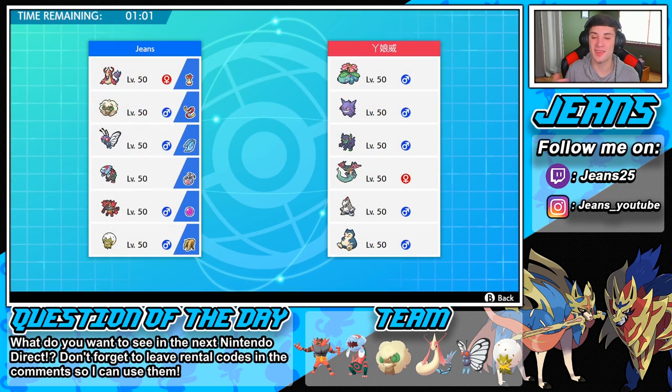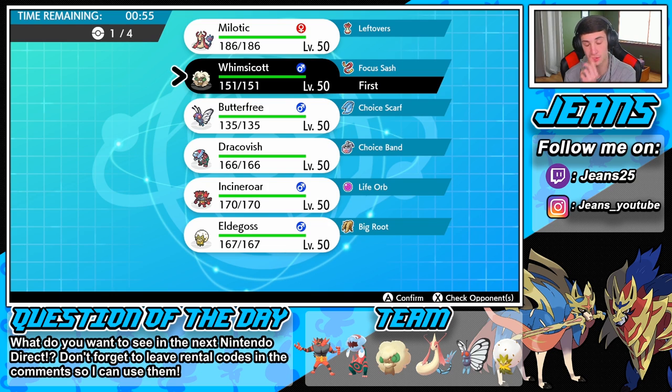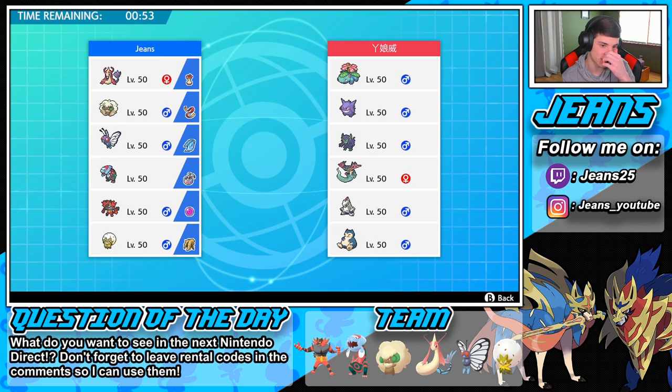Battle number two on its way! This guy has a Venusaur team right here and a potential Belly Drum Snorlax, so I'm definitely needing my Whimsicott here just to take the speed away. If he goes Snorlax I can Taunt it — all that good stuff. I think he's gonna lead Grimmsnarl, maybe Rillaboom as well. He's gotta be leading that Grimmsnarl with a Fake Out.